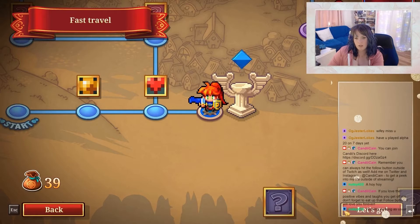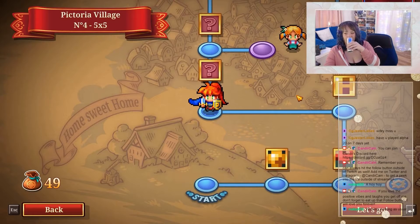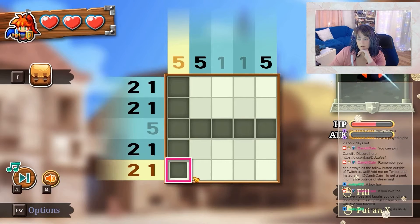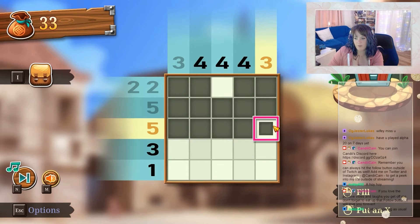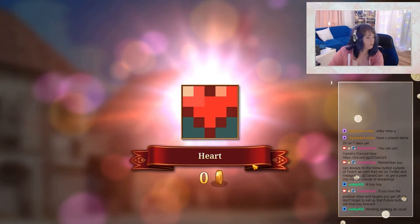You go along this little map, and each space will open up a new puzzle. The puzzles are pretty simple to figure out once you get the hang of it. Each row tells you how many squares you need to fill in, and wrong ones get you attacked. Once you figure the puzzle out, it will reveal some cute little pixelated image — and that's pretty much it.